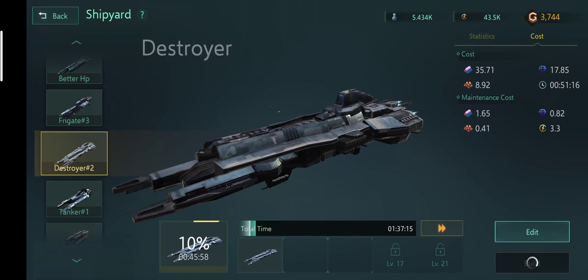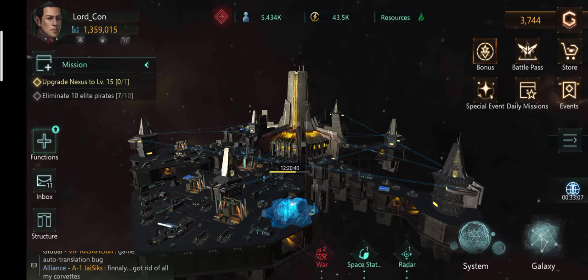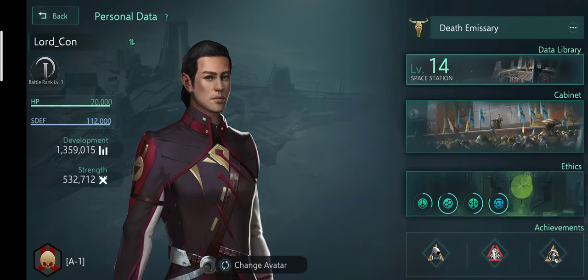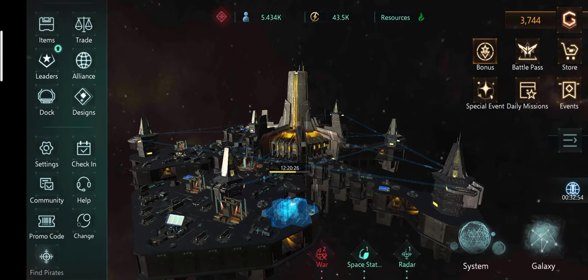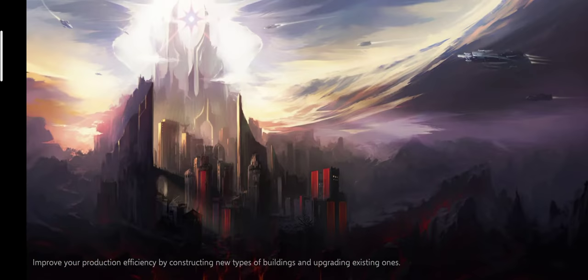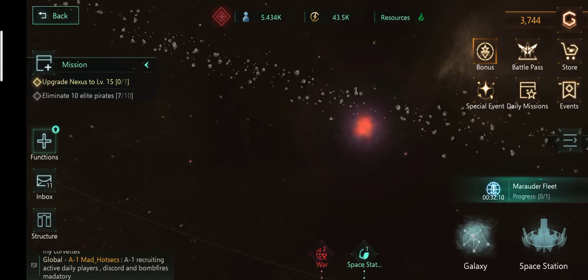There's another thing you should keep in mind with mothballing ships — you should have a sizable fleet in hand at any time. For example, I have around 532,000 fleet power right now, so I can attack a level 11 pirate any time and get the goodies, because attacking pirates is really important as we have discussed.